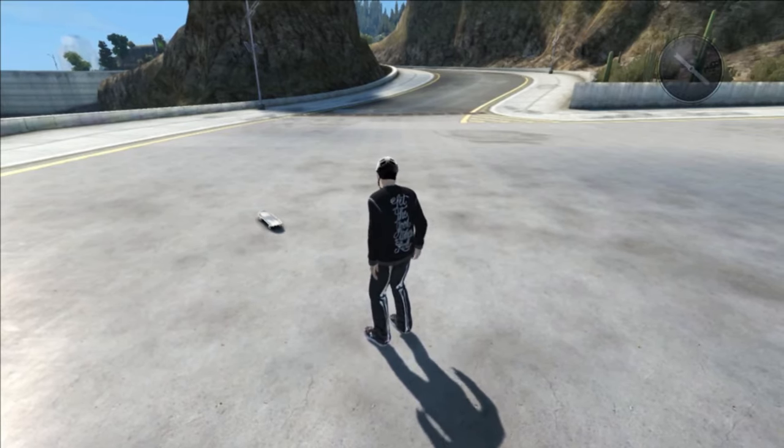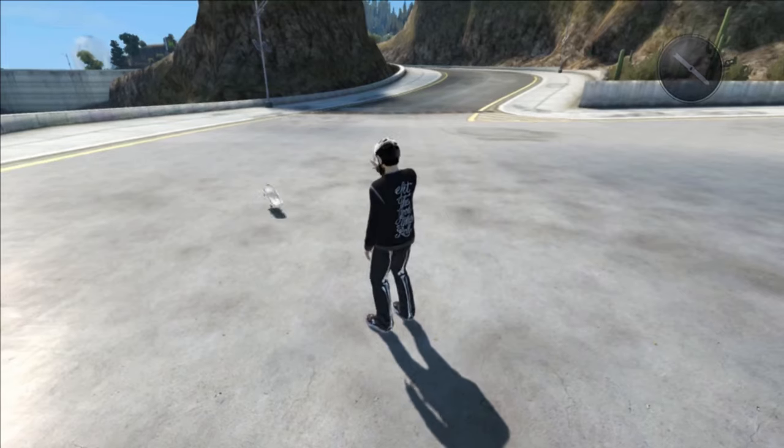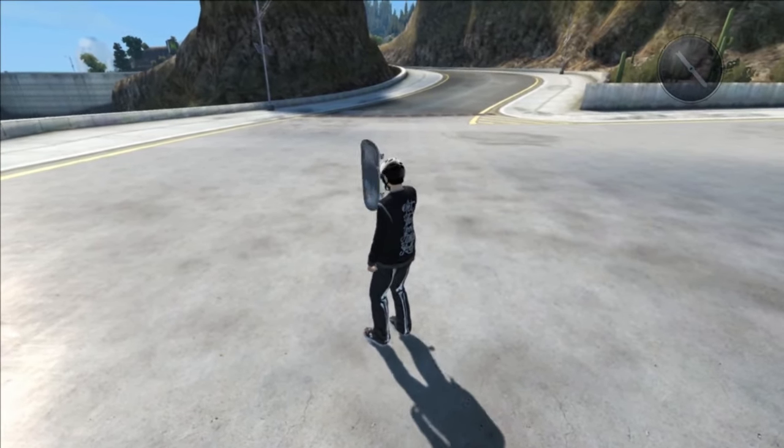Now, you want to throw your board. It should land in front of you. What I like to do is, when it does that, as soon as the board is in front of me, I jump — it just helps. But you want to grab your board after making your marker.